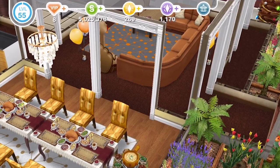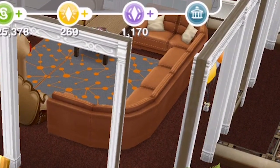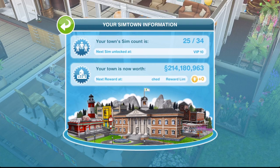There is this little blue icon to the far right. If you click on that, that is your town information. In here it's got your sim count and how much your town is worth. For mine, my sim count is 25 and I am allowed 34.